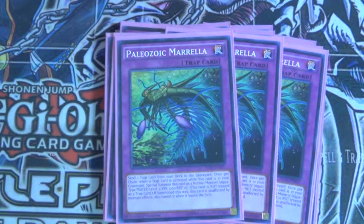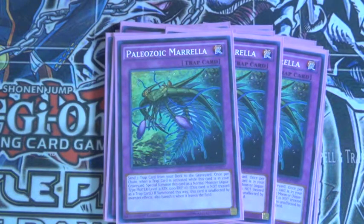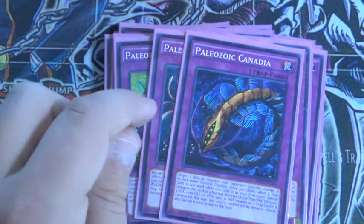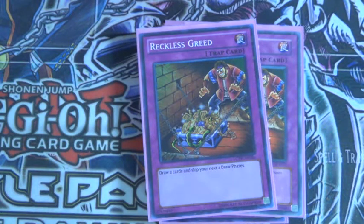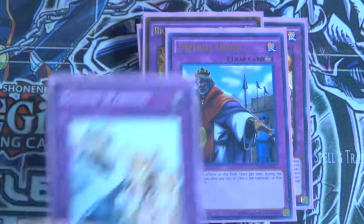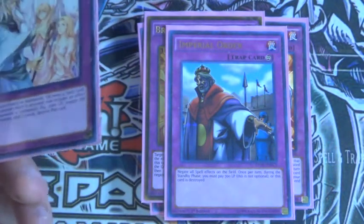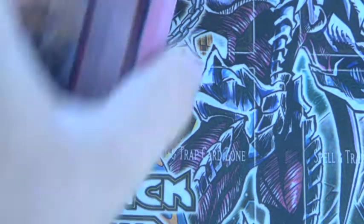Marrella — send a trap from your deck to your grave, which you mainly want to do Breakthrough Skill. I only have two Canadia and one Paleozoic, but I will be running three and three — I just don't have those at the moment. Double Breakthrough Screech for draw power. Breakthrough Skill — just good. Solemn Strike is just busted. And Solemn Warning — neither player can activate, and you play something once during each of your standby phases in your point phase. It's really quite good.